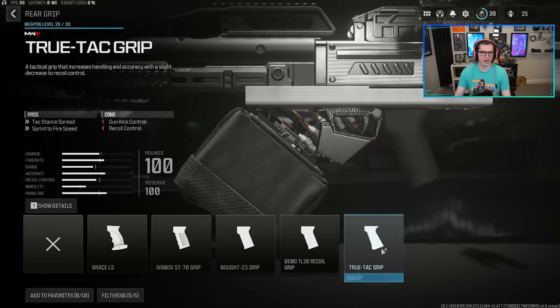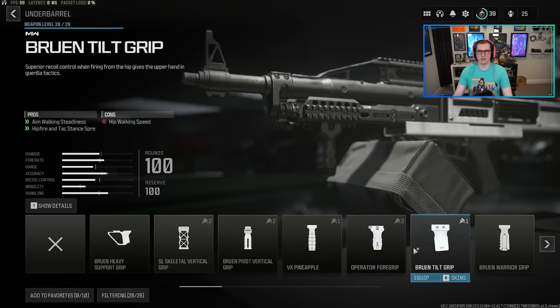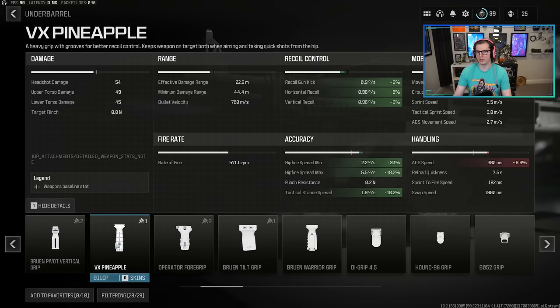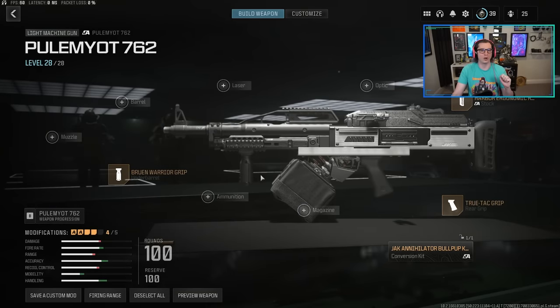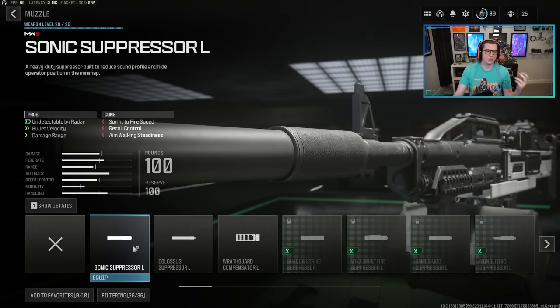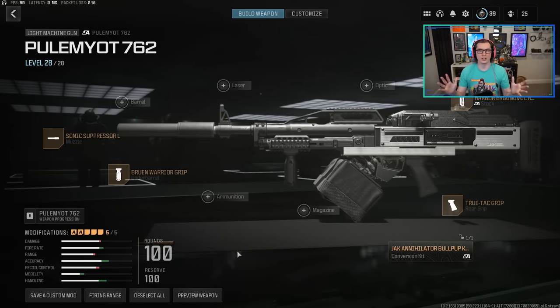We're going to go down to the rear grip, and there's exactly one — the True Tac Grip. Then one surprising attachment, the Bruin Warrior Grip. You'll see there's the VX Pineapple which gives you an 18% boost, but the Bruin Warrior Grip is 26%, so we're going to go with that. There are also lasers that tighten things up a little bit more, but people tend to see the laser and know I'm coming. So for simplicity, I just went with a suppressor that gives a little extra bullet velocity and damage range and keeps us off the radar, because you're going to be spraying this thing like crazy and you don't want to attract attention.